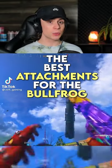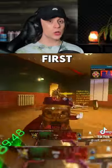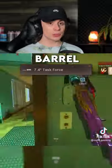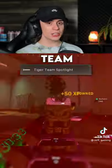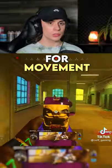These are the best attachments for the Bullfrog, which is the same class that mutex used to drop 61 kills in Warzone. First, we got the Grue Suppressor and the Task Force Barrel for range and efficiency, then Tiger Team Spotlight and PKM Stock for ADS mobility, and then Bruiser Grip for movement speed.